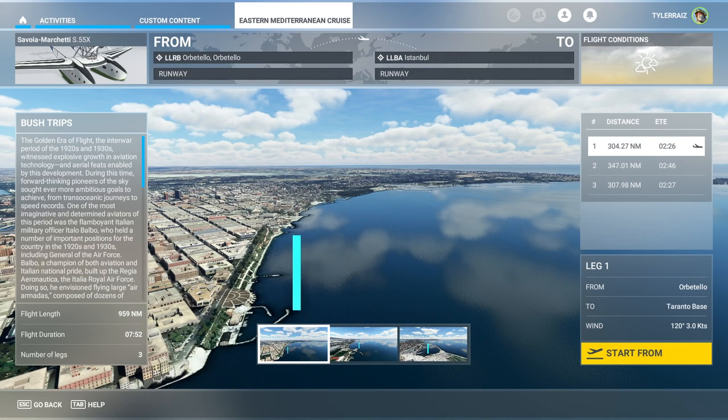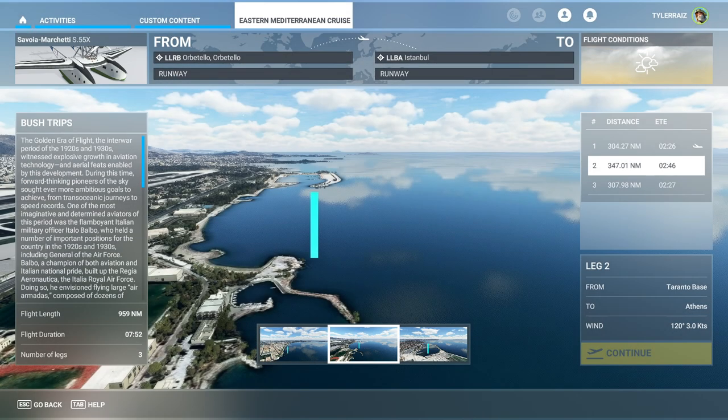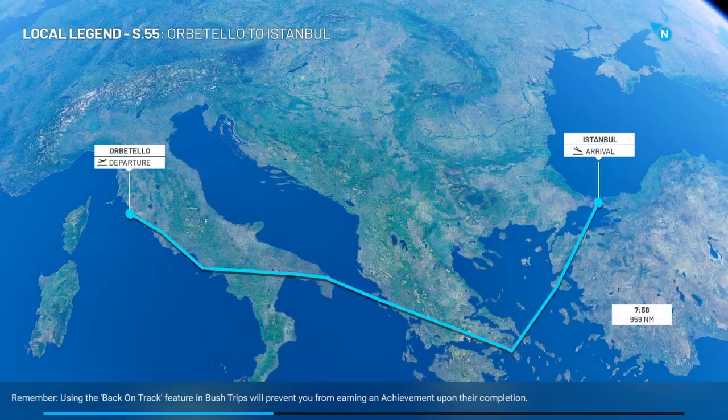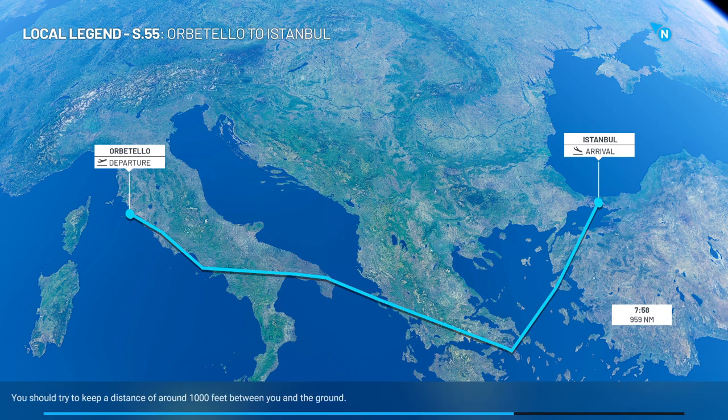Hello everyone and welcome back to Flight Sim 2020, where I'm going to try to continue the Savoia Marchetti S55X challenges. This one is in three legs. I had previously done the first leg but it was a little bit iffy whether it properly saved my progress, because when I click for the second leg it doesn't say continue. In the previous video, when I clicked start from, it picked up from Toronto where I left off. I'll click start from and hope we're flying from Toronto. Since the previous flight I've shut down the sim and even updated it, so things may have changed.